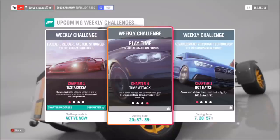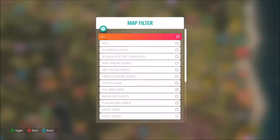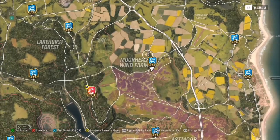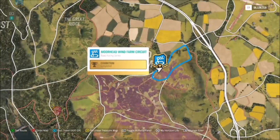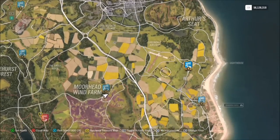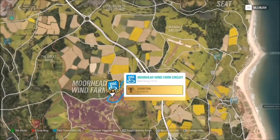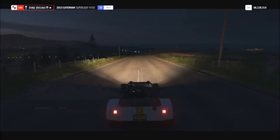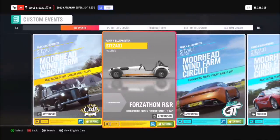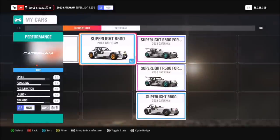The final challenge wants you to win three road circuit events. Filter to the road racing series and make sure you use the circuit events — they say 'circuit' at the end, not the sprint ones, as those will not count. I went to the Moorhead Wind Farm circuit as it's the quickest circuit I know. I'd already made a custom event for a previous Forzathon — it's one lap just for track toys, called Forzathon R&R if you want to search for the blueprint.